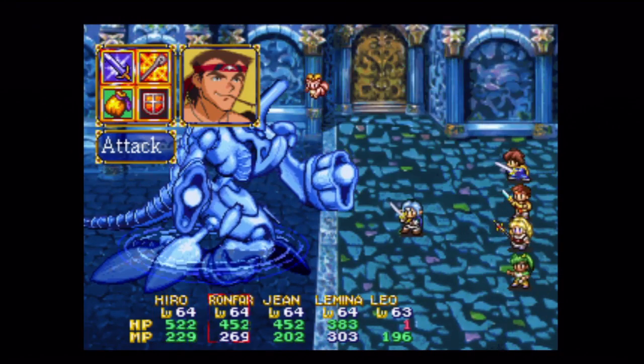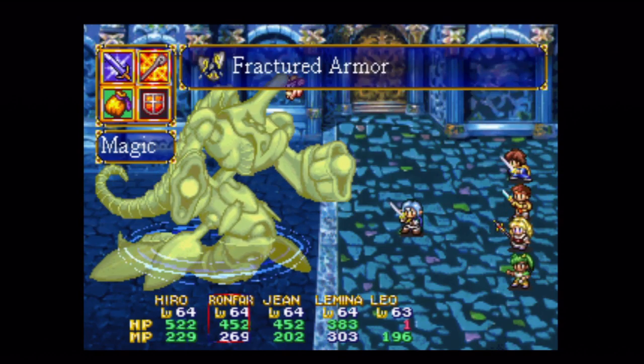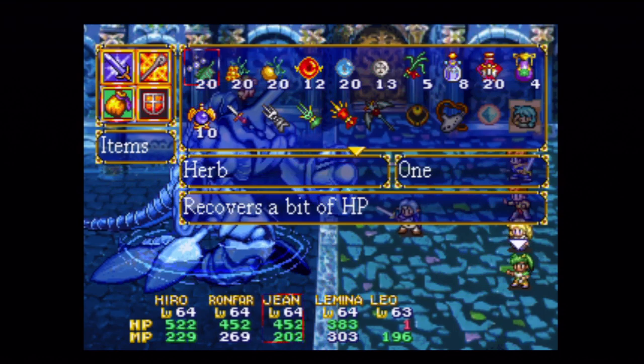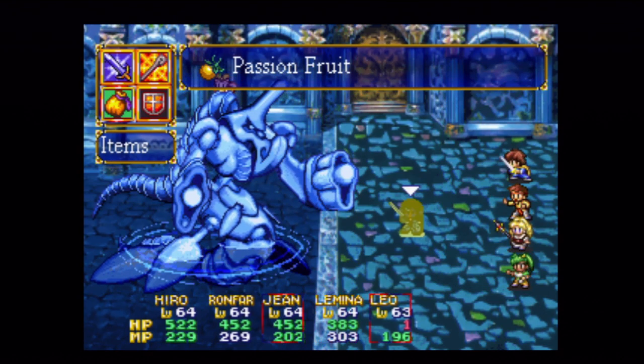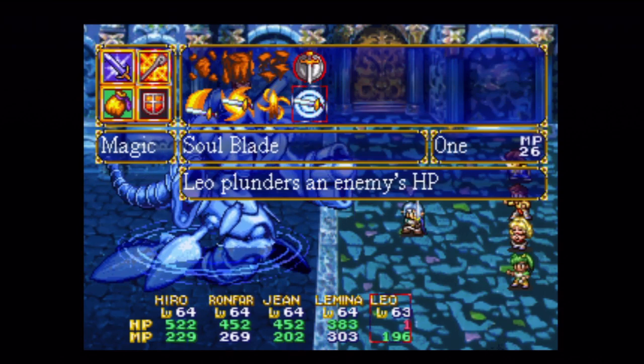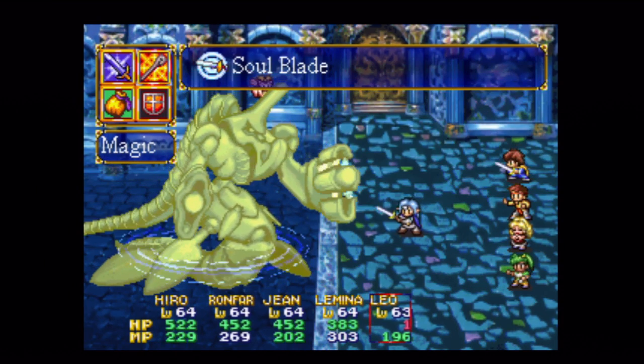Okay, so hero as usual - triple sword. Let's go with fractured armor there. Jean, you'll need to heal Leo there. Burning Rage as usual. And Soul Blade.